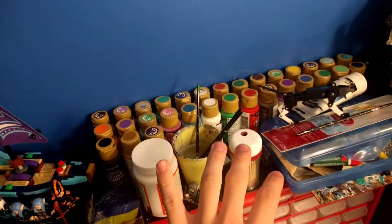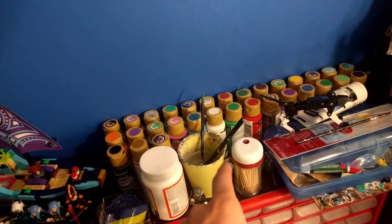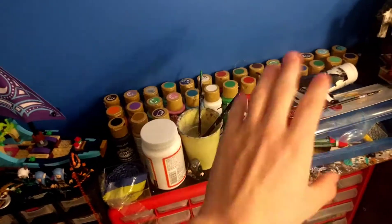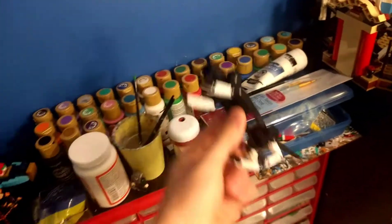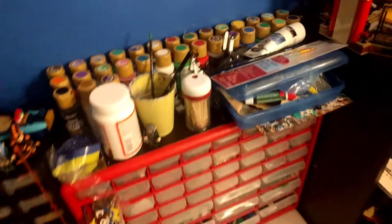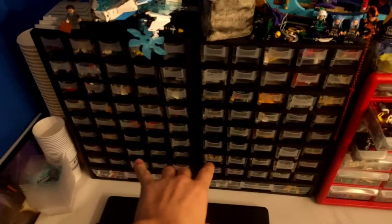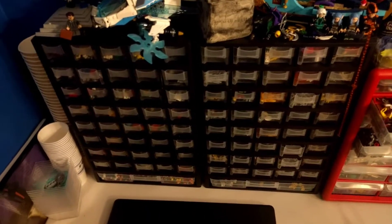This is all my stuff I use to customize — we got paintbrushes that I should clean, all the paint, and all the tools and everything over there. USB drive. Coming down we got minifigure parts in these ones and then smaller parts that don't need to fit in the separate bags or bins.